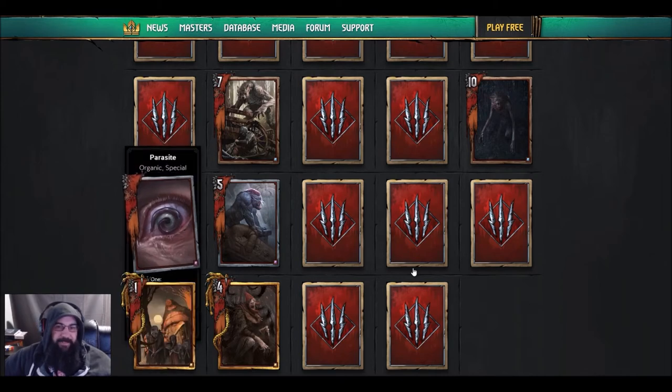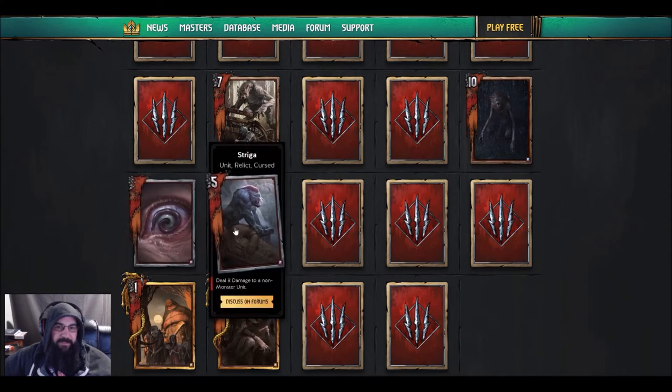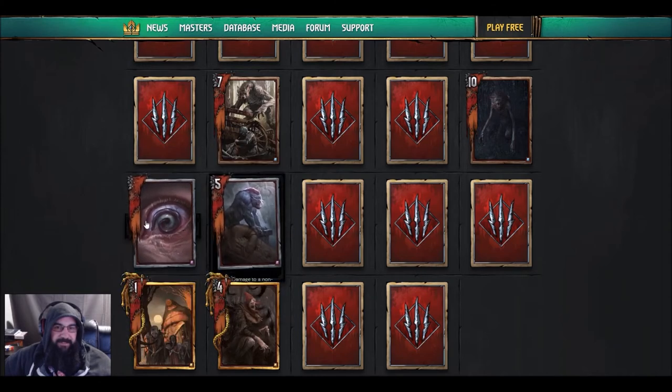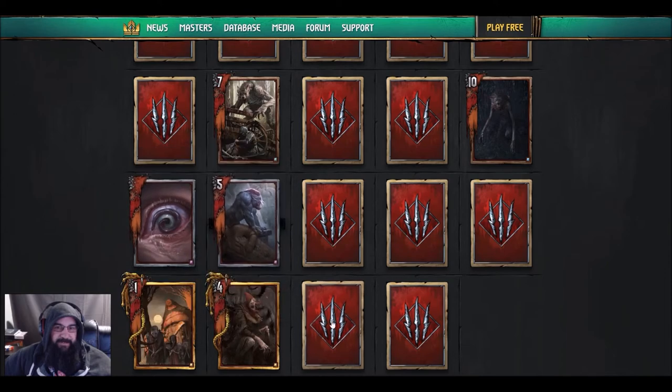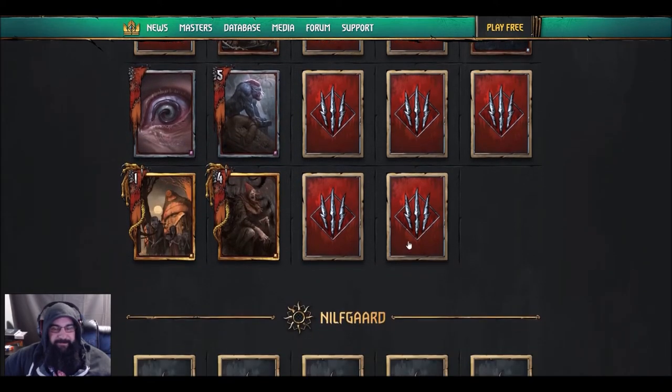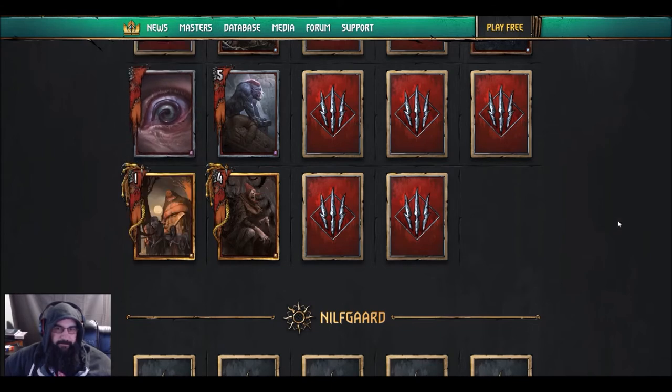I don't know about this one either — it's kind of appropriate they put them right next to each other. What would be great is if with the next set of revealed cards they make Parasite and Striga somehow complement each other really well, and we end up looking like donkeys for saying it's terrible.